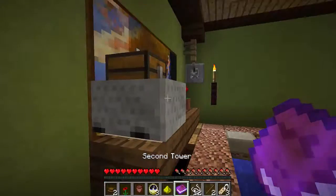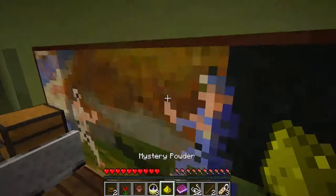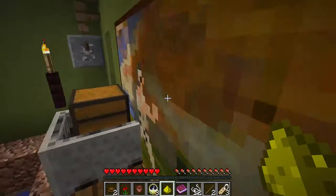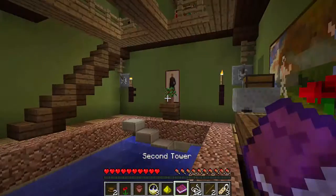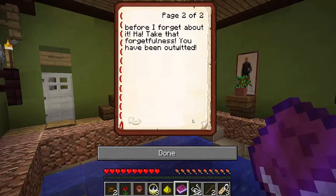Wait, what is this — a pumpkin or something? Second tower. Let me just see what's in here first — water droplet. Usually there's stuff behind paintings; guess not in this map. Whoa, this is not what I was expecting — a long ladder system to the top of the tower and a pool at the very bottom. What's next, a hedge maze? Oh wait, I was just in one. My memory is fading fast as I age. Well, I'm determined to finish this experiment before I forget about it. Ha — take that, forgetfulness, you have been outwitted.